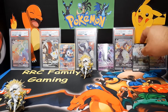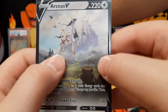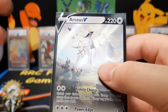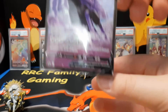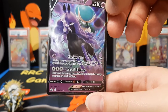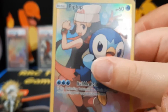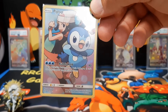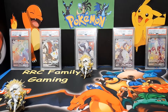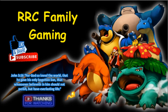Let's do a recap. We got two of these — Raymond's going to do the recap. We got the Shadow Rider Calyrex V — let's get it into focus — and we got the character card Piplup from Cosmic Eclipse. Look at that card! All right guys, that's it for this one — please like and subscribe. Thanks for watching!